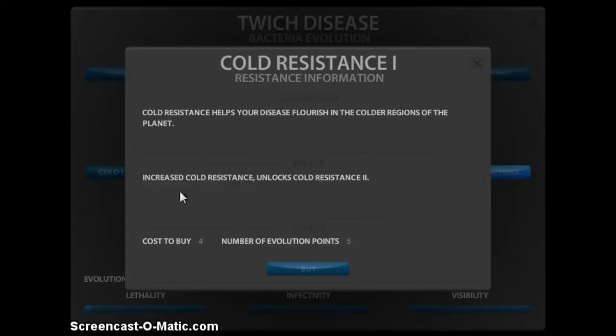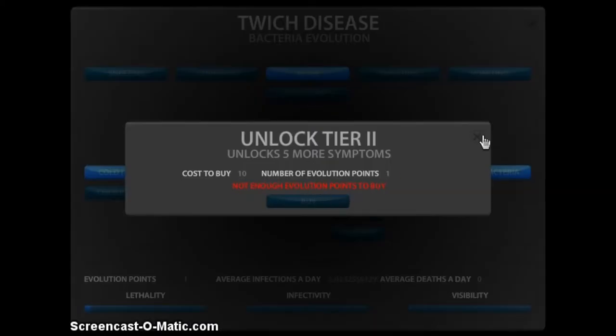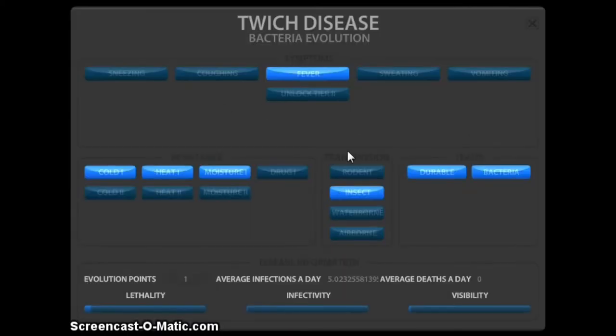Just for the fun of it, let's also do Cold resistance since we had enough points. Now, this is your symptoms. You have these tier-one options, and then you can unlock tier two for ten points. Then there's tier three and tier four — all get nastier and nastier things.